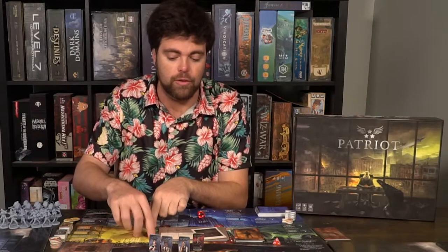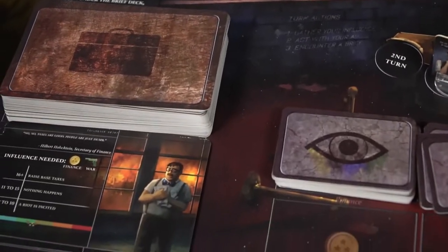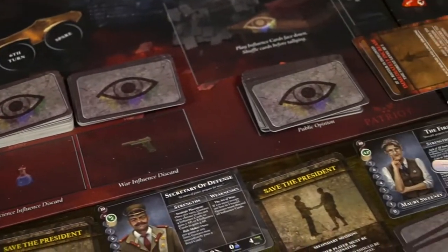The treasury gives you coins based on your tax level at the end of the round. Coins are a shared supply that everyone can use, whereas science markers are specifically yours to use when you choose. The most important thing in the game is the threat level — if it ever exceeds five, meaning it hits six, the president has been executed and the game ends. If the president is executed in any other way, the game also ends.